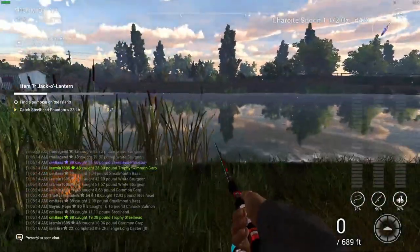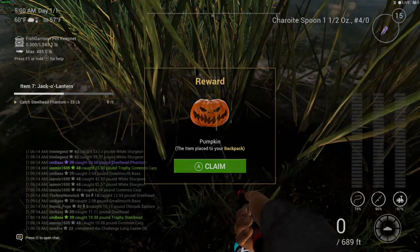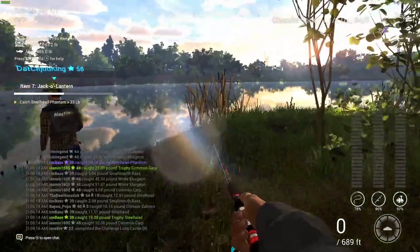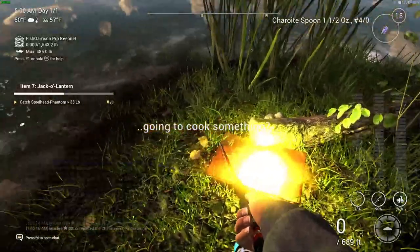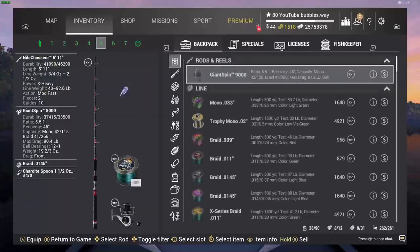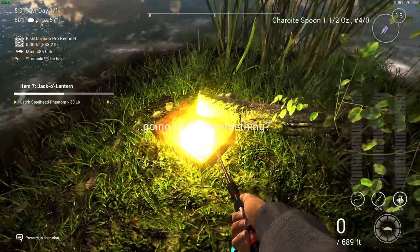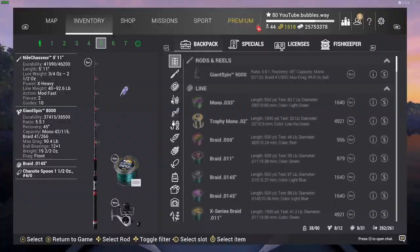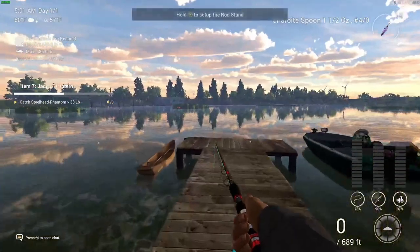We've completed all fish missions and all fish monster missions as well. We found a pumpkin — that was easy enough. Now we've got to catch a steelhead. It said we had to cook something — I'm not going to do that yet because I might mess it up. I haven't got a fish yet, and I don't know how it's going to work, so I'm not going to do it just yet.